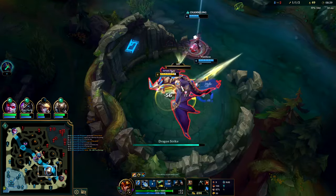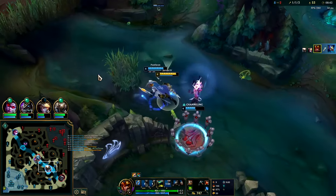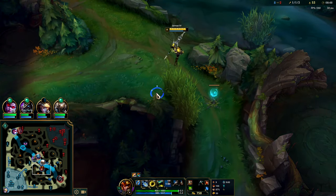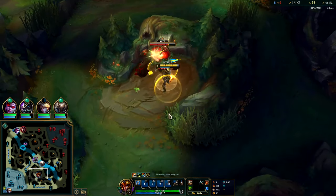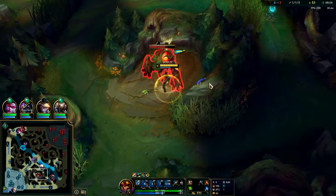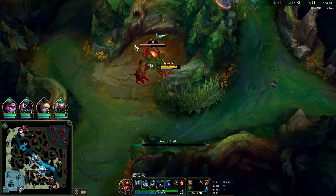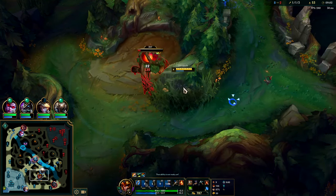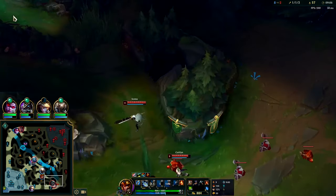Pantheon can smite it with his Q if he does it right — Pantheon Q crits things that are below 20% health. Soloing Hail of Blades Jax is kind of weird. It's not a bad matchup for Jarvan. In most Jarvan matchups you're not necessarily looking to solo the enemy jungler — you're looking to out-path and out-gank them. Full clearing is just so consistent with how fast it is, and Jarvan ganks are arguably the best in the game.